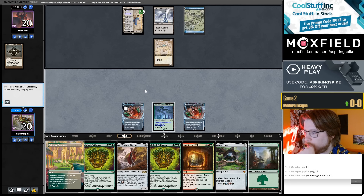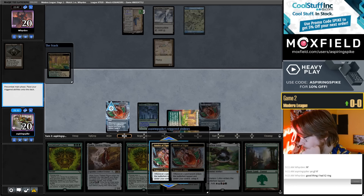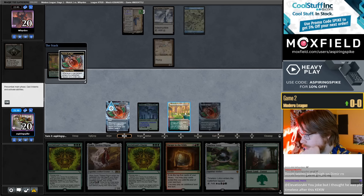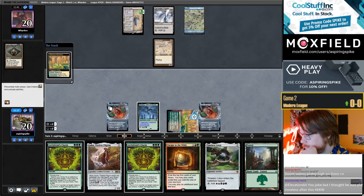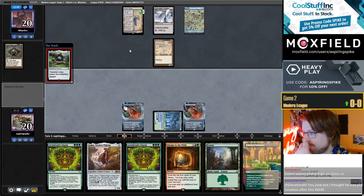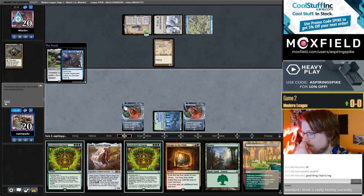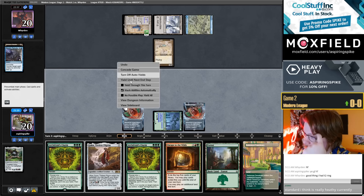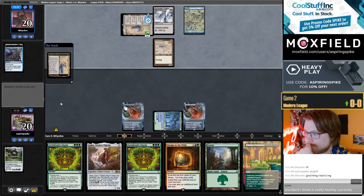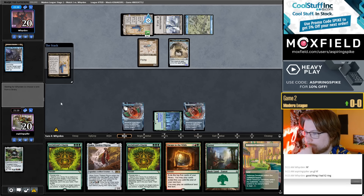Do I feel like my opponent has a counterspell up like Metallic Rebuke? Metallic Rebuke would counter anything. I think I will just not play around it here, and I'll just start off and cast a Timeless Lotus. People say they like Standard a lot — I'm optimistic, but I just haven't played any. Let's see if we get a Haywire Mite here — I don't have any green men at the moment.